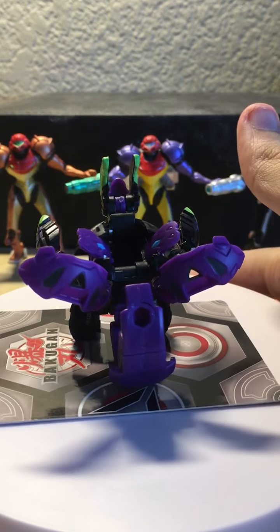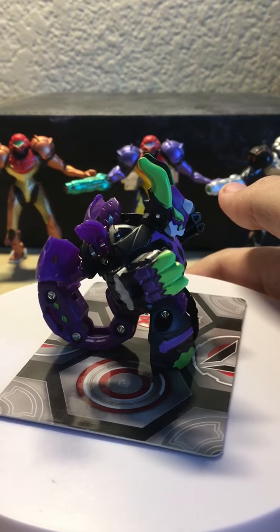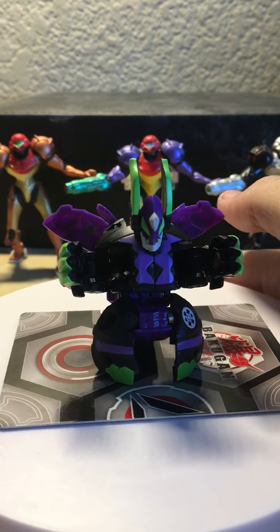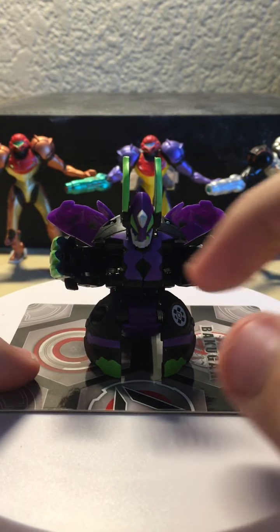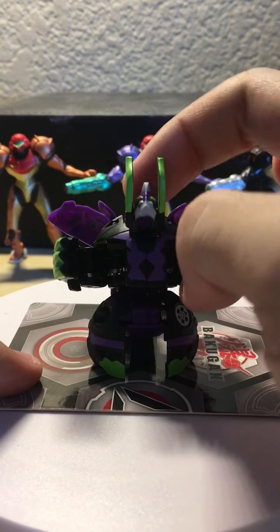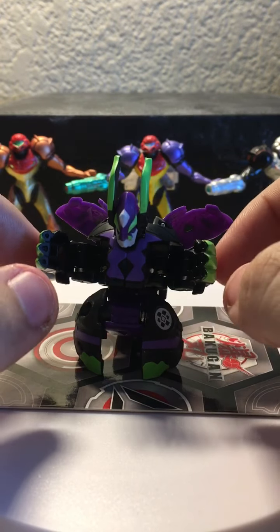Something else to mention is that the head is on a loose pin because of the transformation back to ball form, so he does have a slightly floppy head. You can flop his head back to make him look upward if you wanted to - not that you would want to, but you can still do that.